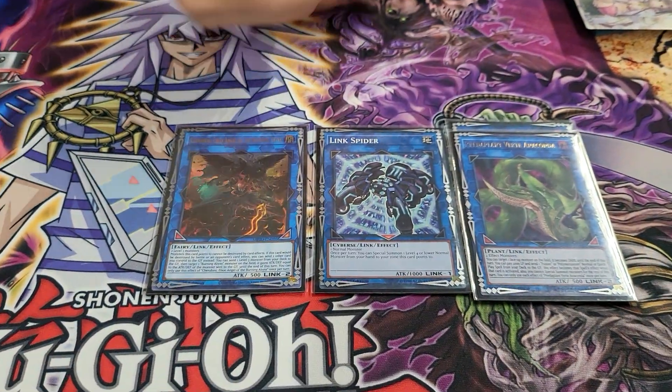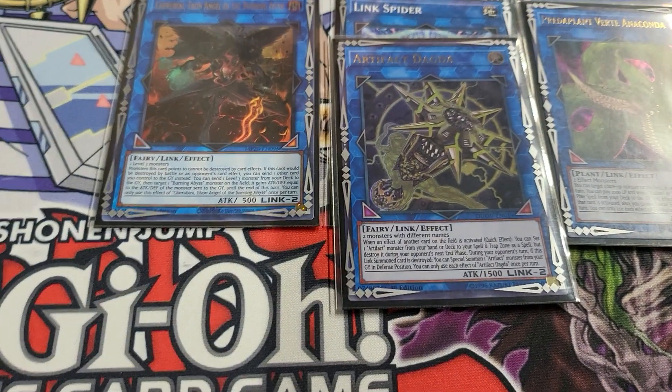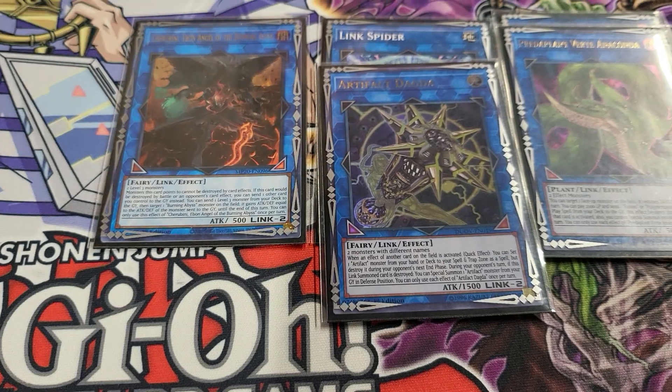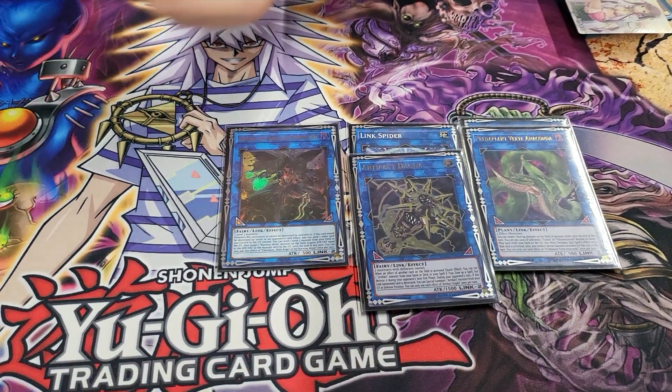The Cherubini is a god card — literally a sufficient extender. Then the Verde and Dagda — really good, helped me against the heroes. I cited out my Scythe and was still able to put up another Lancia to skip their turn again. Amazing card.